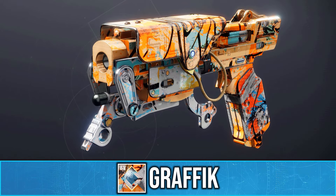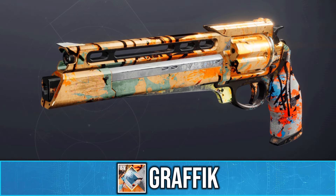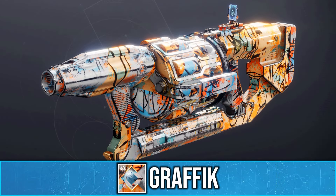Now, how do you get this shader? Well, it's actually a reward from the Vanguard when you reach rank 7. And it's very easy to get, considering the new Onslaught Salvation mode gives you Vanguard rep.